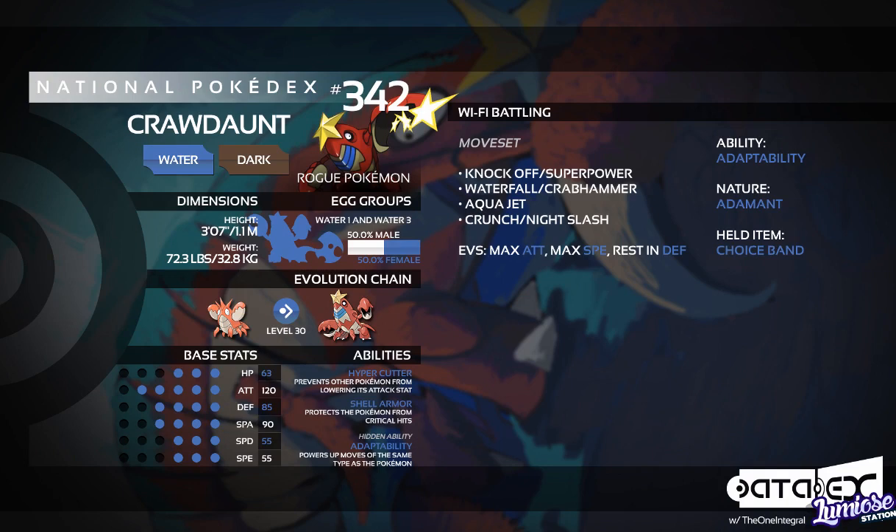The thing to watch with Super Power on a Choice Band set is you can't just use it and then hit off another move — you have to Super Power and then probably switch out right after. We run an Adamant Nature to get all the power off with maximum Attack EVs, especially if you plan on spamming Aqua Jets, since you want the highest Attack possible. With Adaptability, Adamant Nature, Choice Band, and maximum Attack EVs, you're going to deal a lot of damage. That's pretty much it for the Choice Band set — go in, use the best move, and switch out when needed.